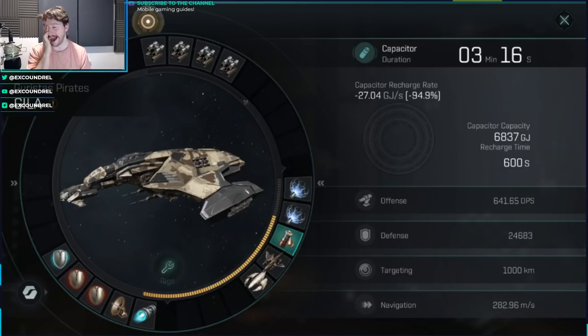There are a few ships where capacitor control circuits might actually be better, including the Phantasm, because the Phantasm has such a high natural cap recharge — the difference is about six gigajoules between three semiconductor memory cells and three capacitor control circuits. But for most ships that don't have a recharge rate that high, it's almost always going to be better to have the extra cap and go with semiconductor memory cells.